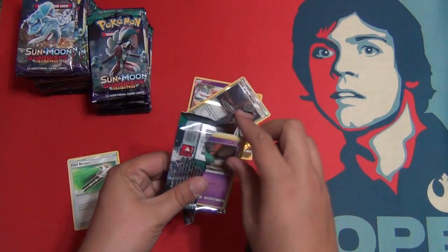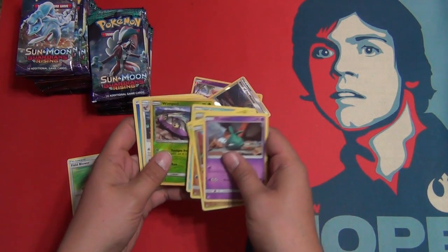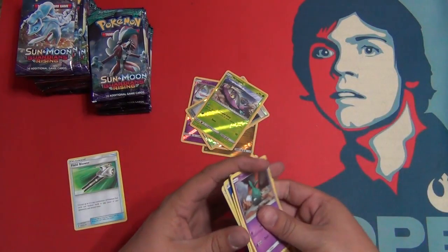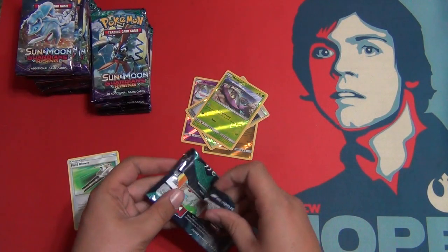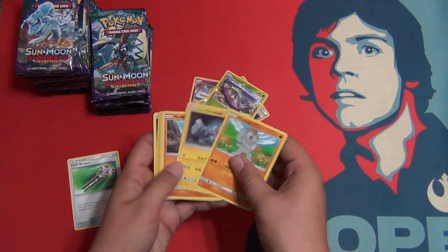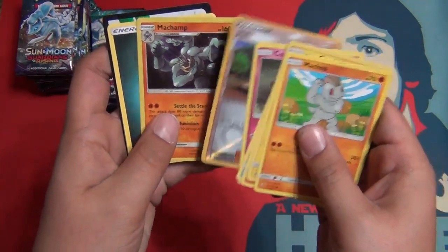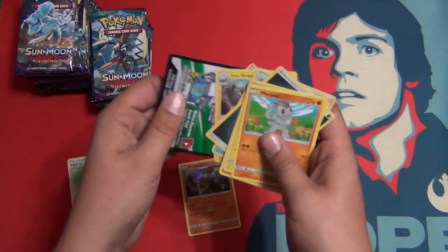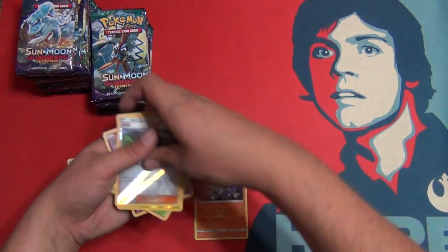I hope all the Sun and Moon sets are like these, because the first two — base set and then this one — have just been awesome. First Wind Pod and Talonflame. This booster box is crazy right now. Four regular rares in a row. Reverse holo and then a holo Machamp. I do not have Machamp yet — that'd be my first one.